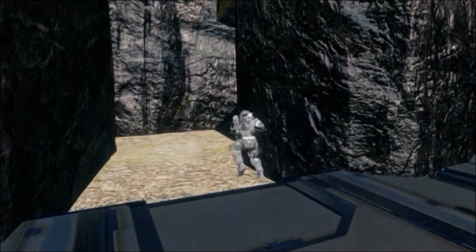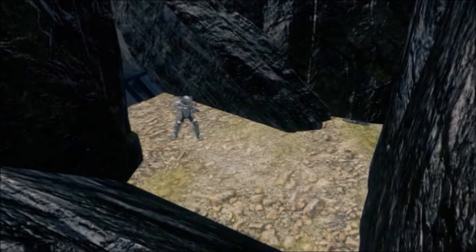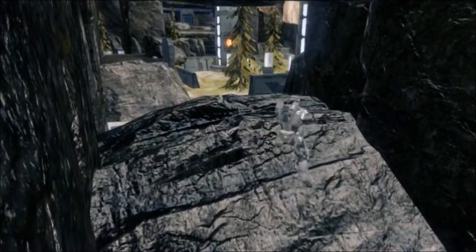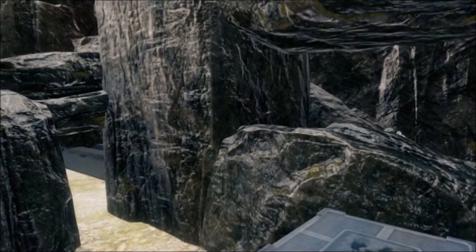Let's take a look at Red Base first. This is where Red Team spawns, and straight away they have access to a suppressor by this ramp upstairs, and they also have this other ramp which leads to a small opening where they can fire across the map.